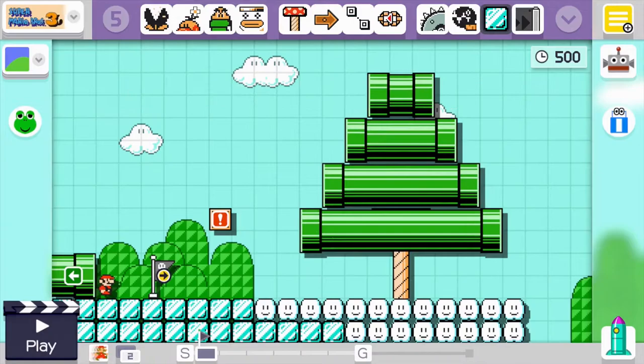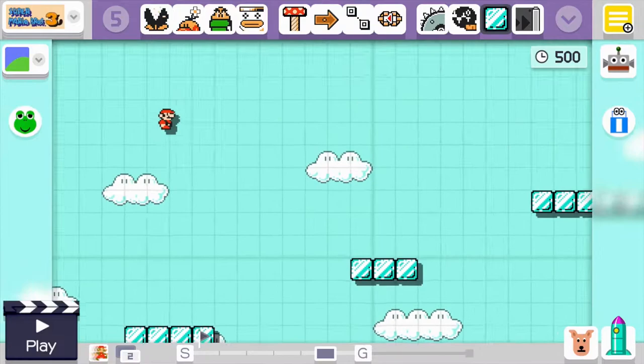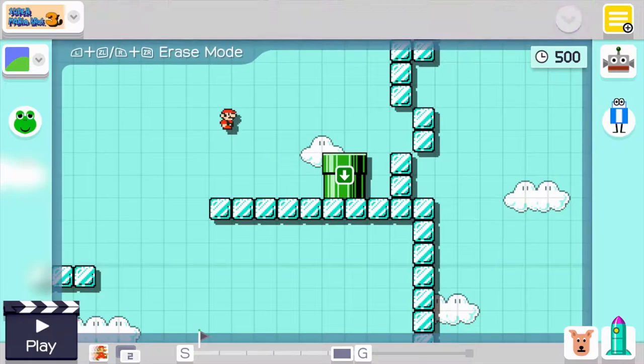Hey everybody, welcome back to Super Mario Maker. Today we are building a Christmas level and we've almost got the basic outline of it all completely done. This is pretty much what we've got right here and it's called Mario Goes Sledding.